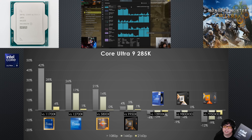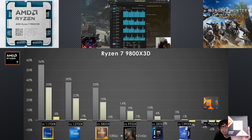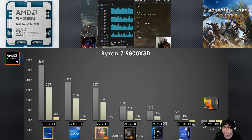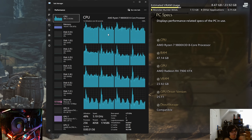The Core Ultra 9 285K is Intel's latest flagship. In Monster Hunter Wilds it performs much better than all the older DDR4 CPUs, but falls behind the most recent X3D CPUs. It also loses to its predecessor the 13900K, though only by a small margin while consuming significantly less power. The Ryzen 7 9800X3D launched in November 2024 and really shines as a potential value king for those upgrading their gaming PC for Monster Hunter Wilds, beating every CPU tested except the 7950X3D.